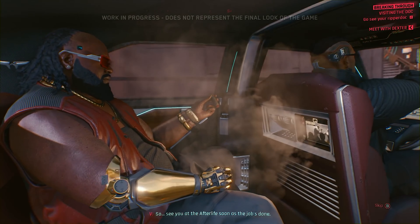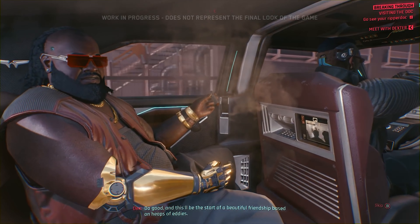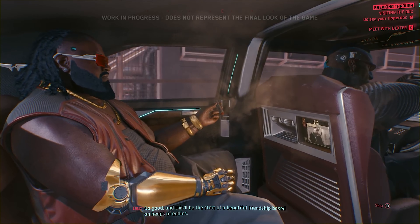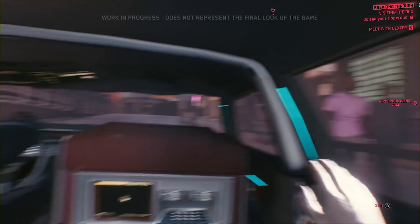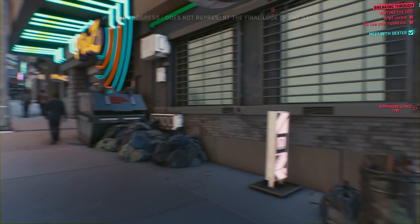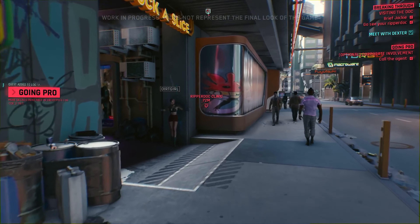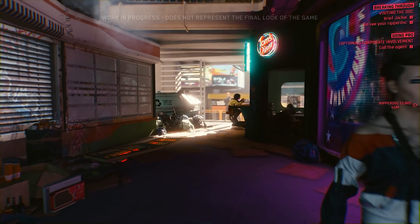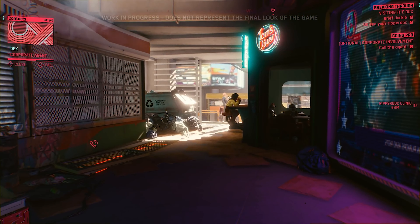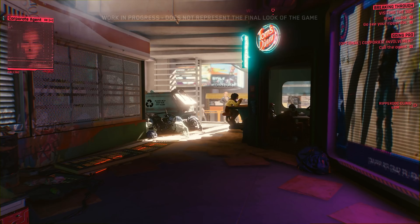Dexter has given us a test of sorts to see if we're worthy. He wants us to retrieve a piece of high-tech combat gear a local gang stole from the Militech Megacorp. We'll be able to approach this job from a variety of angles. Let's try calling the Militech contact to see where that leads.